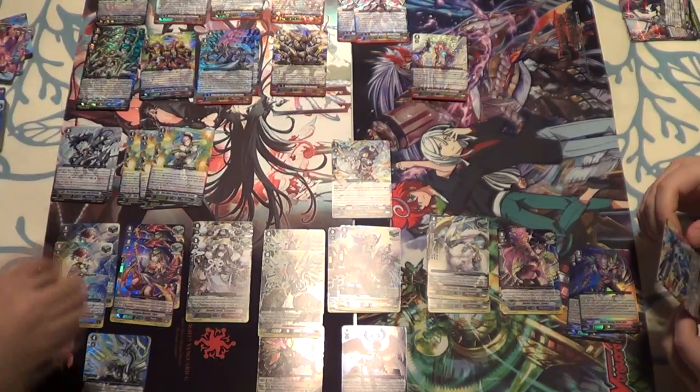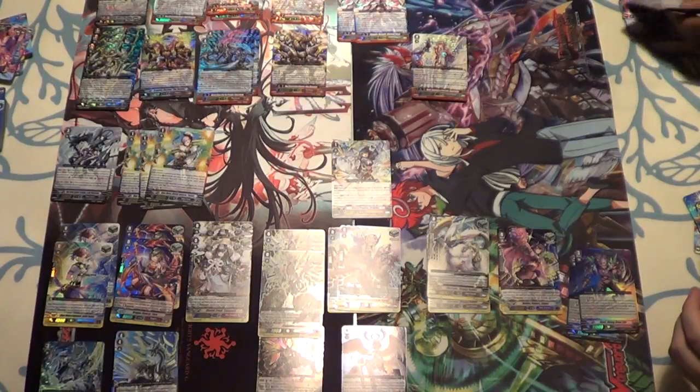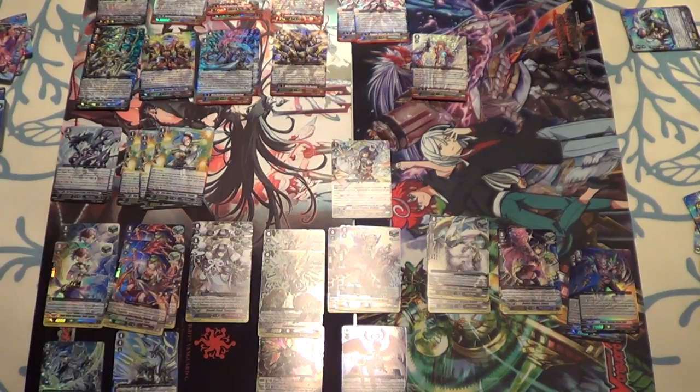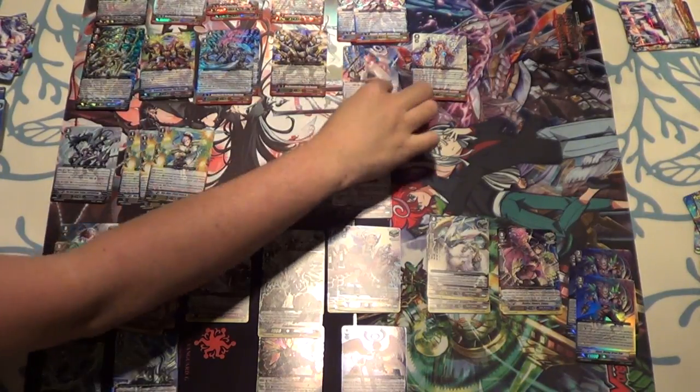Reprint. I got Gabriel Prim — I'm happy. Two skills: when your G unit strides, you may choose a card from your hand and put it into the damage zone face-up; if you do, choose a card from your damage zone and put it into your hand, and then perform a rescue check. And GB2 — you can pay the cost for stride by counter-blasting one on a rescue card. That's Prim! Hooray!